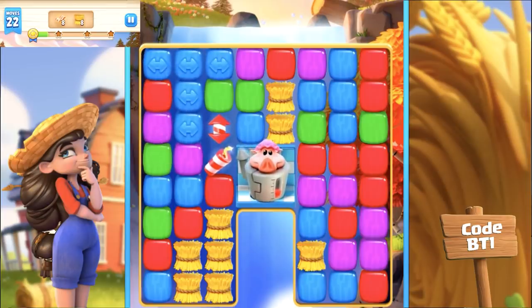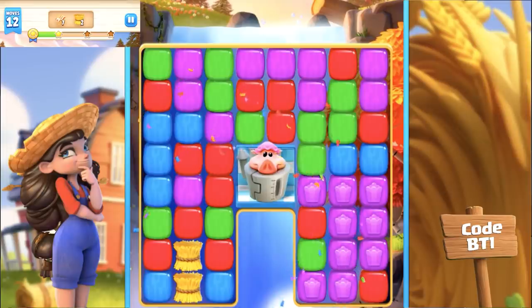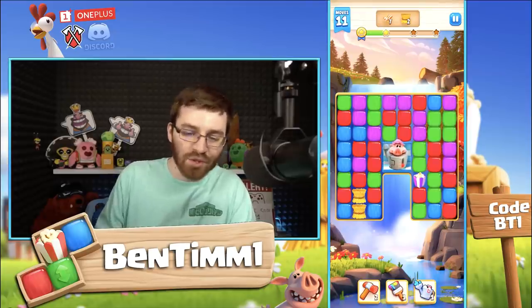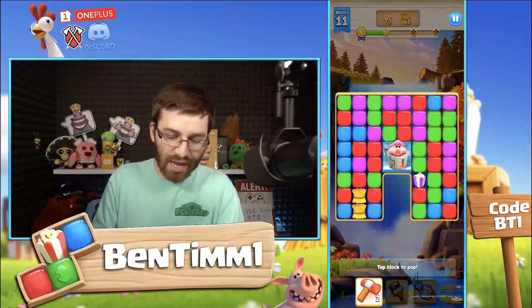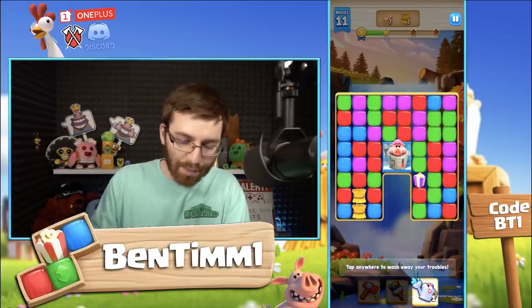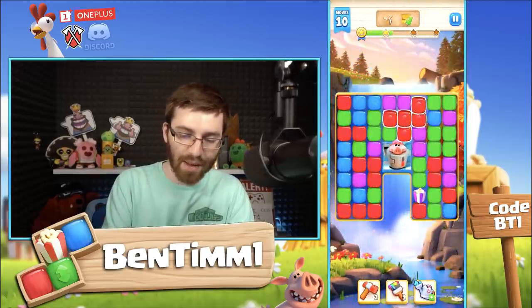At the bottom you may notice I've collected a hammer, a paintbrush, and a watering can. Those are like last resorts if you can't beat a level — they each do different things, like tap a block to pop it, tap any block to shuffle colors, or tap anywhere to wash away your troubles. I assume there are many more of them on the map to get.